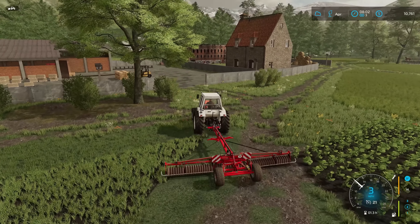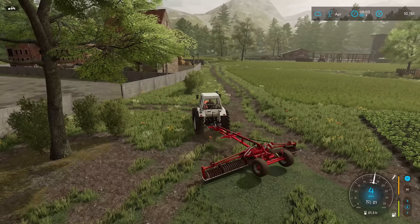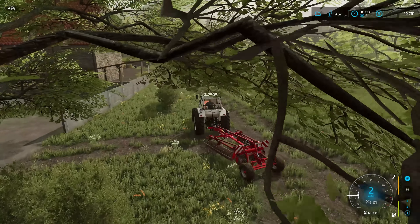Grass field is ready, which is good. The one thing I haven't tested out yet on the Fiat — we did go ahead and put the three-point linkage in the front. I haven't tested it to make sure it works on the mower, but hopefully it does.